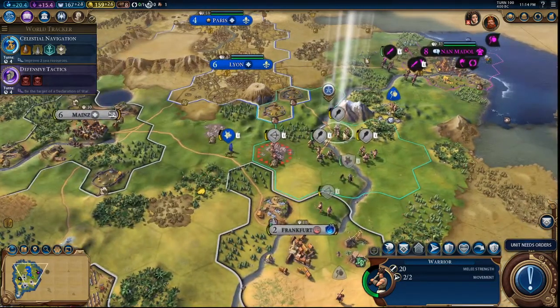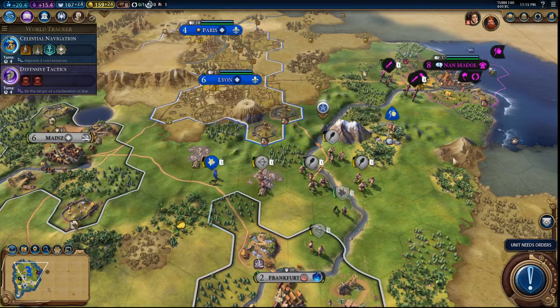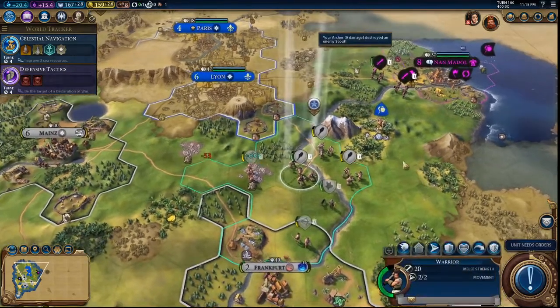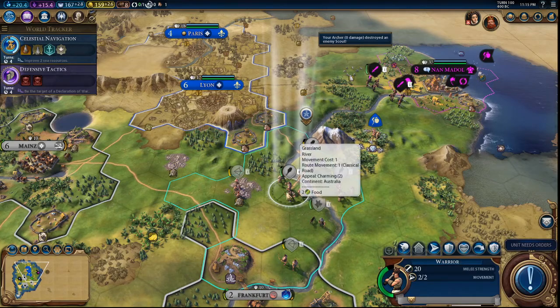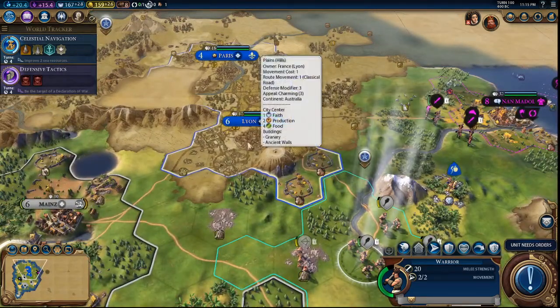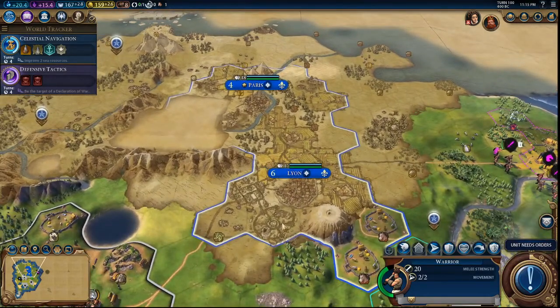We are at war. Let's go ahead and destroy that. We did get this city. Now we need to get Lyon, which is going to be a little bit tougher to get.